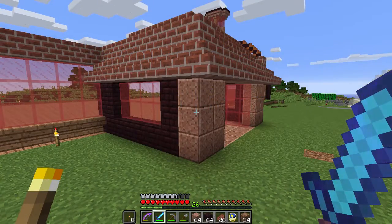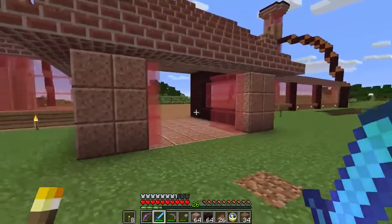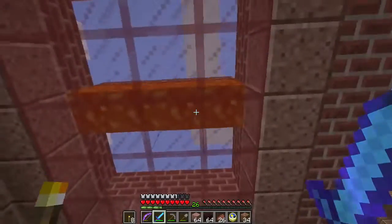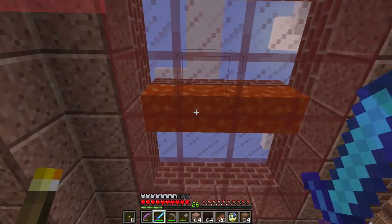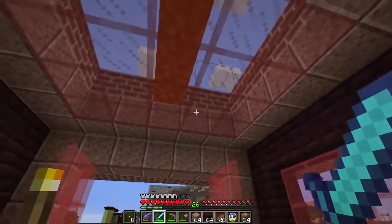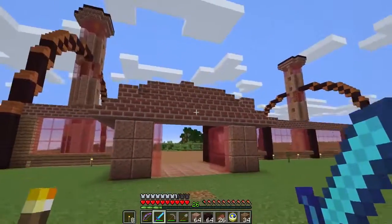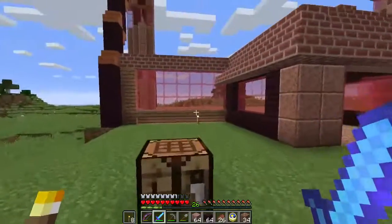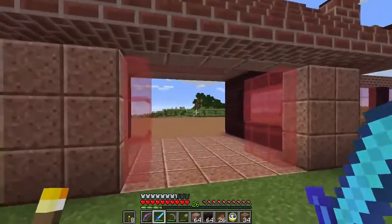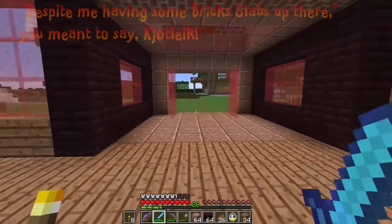Welcome back. I have fixed a light source in the ceiling here. Once you enter, I have four pieces of lava and they should be making a good light down here, and they should also make some lights visible on the roof despite me having some glass up there. I think that this has been enough for today.